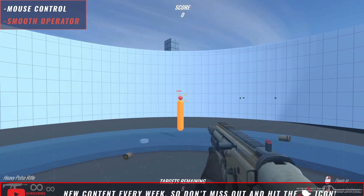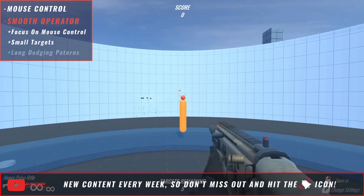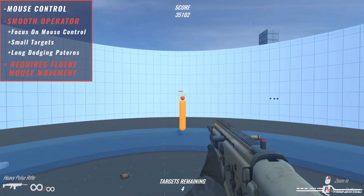That's why we have created an isolated training mode called Smooth Operator that focuses just on training your mouse control. As the targets are small and have long dodging patterns, this training mode challenges you to move your crosshair as straight and fluent as possible to reach a high score.